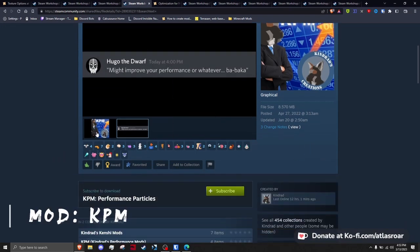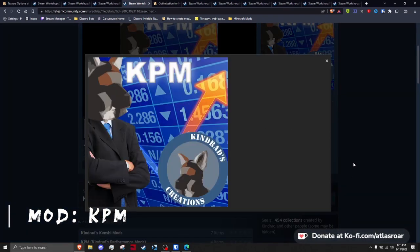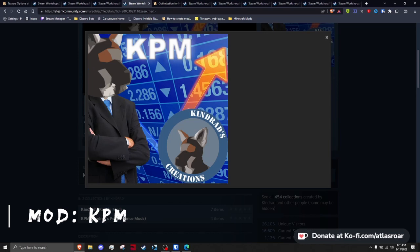This next mod needs little introduction: KPM Performance Particles. You know all those particles everywhere in game? This compresses those particles by one quarter, meaning they are one fourth smaller. It also changes the particle format from PNG to DDS, which helps improve performance slightly as well — a double whammy on performance.